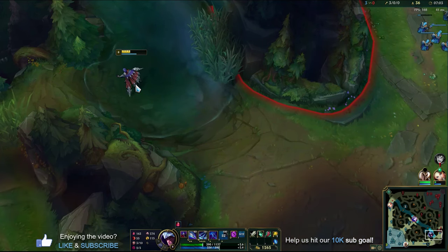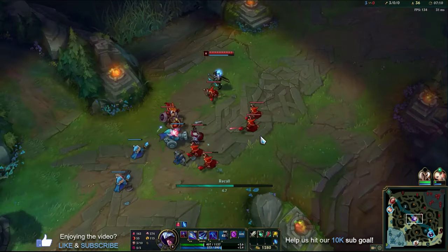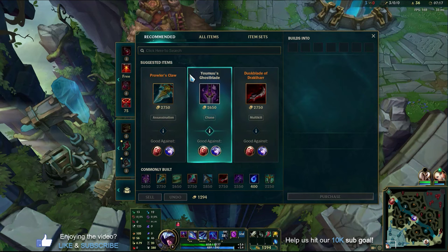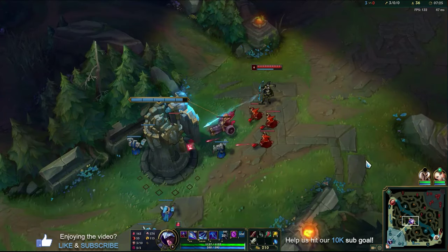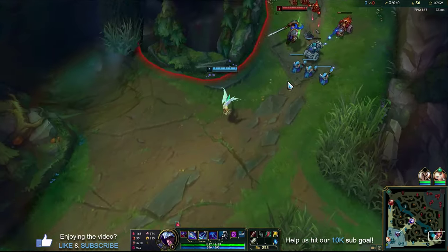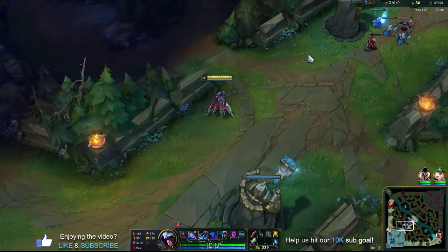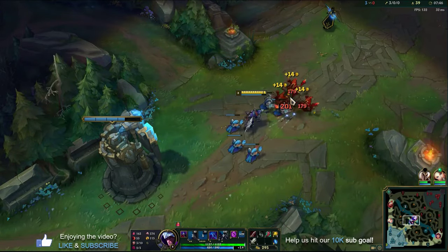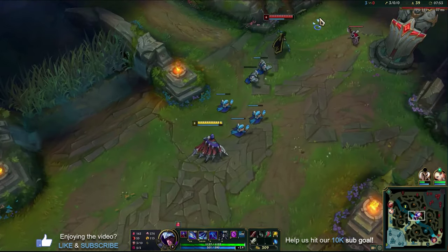That's another really important reason, especially as a mid laner, to build in the unlocked camera - so you can see what's going on in the lane you're about to gank before you get there. As I back, I can left-click the mini map to see what Ash is using in lane - there's no point in just watching my backing animation. Doing this every so often in between waves or while moving around the map gives you more information. If you're going to get kills and carry, you need to know which lanes are gankable, who's close to dying, who's at half health.